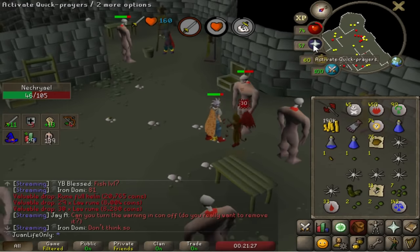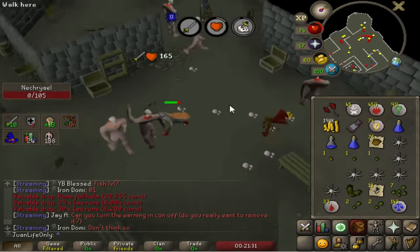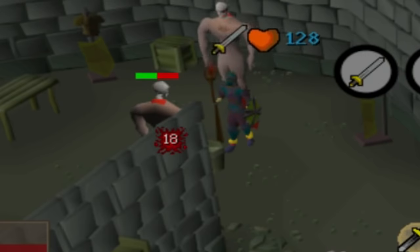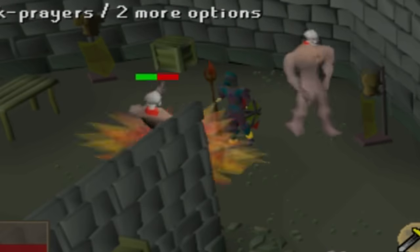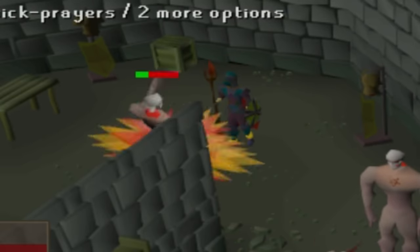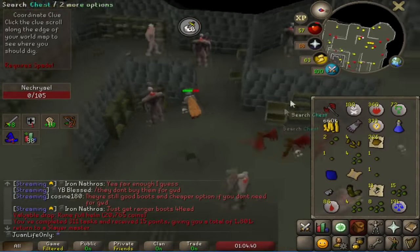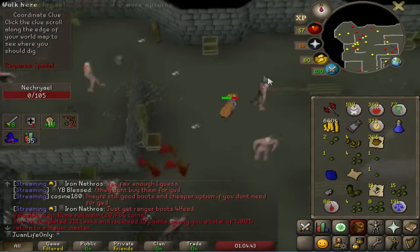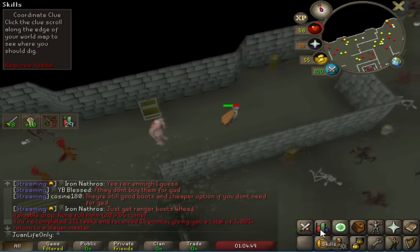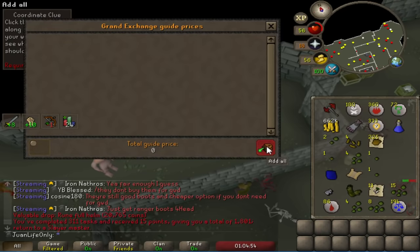I'm almost at 79 Attack. There's someone here maging with a really interesting gear setup — they've got mage gear but also an Odium Ward, which gives negative magic bonus. For all I know, it could be a YouTuber doing some really weird limitation series — you never know. You might be asking: why not do Necrows in the Catacombs instead of here? Well, the Catacomb Necrows have a weird drop table — they don't drop that many seeds, and I need seeds like crazy. I'm basically a full-time farmer right now, so these Necrows are definitely the place to be for my purposes.